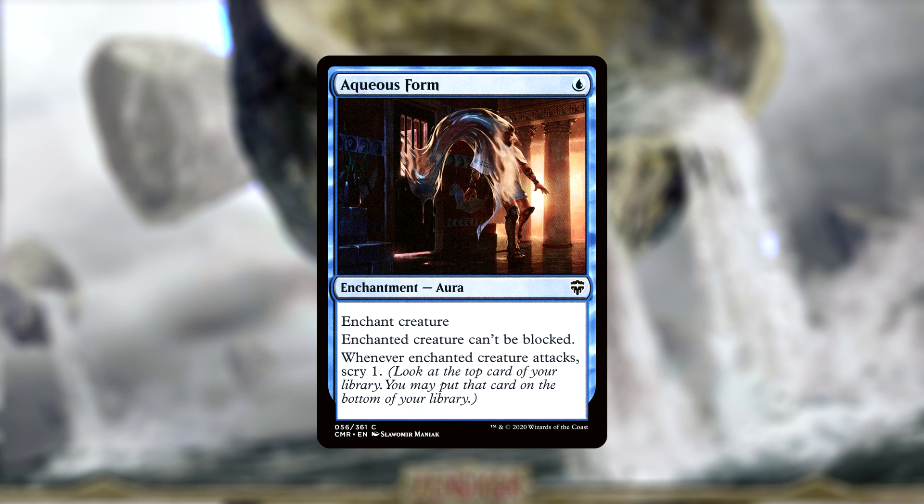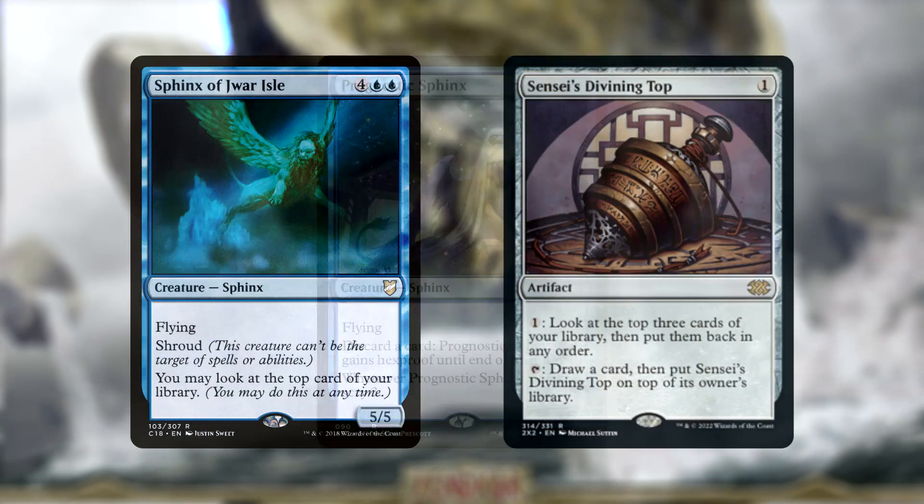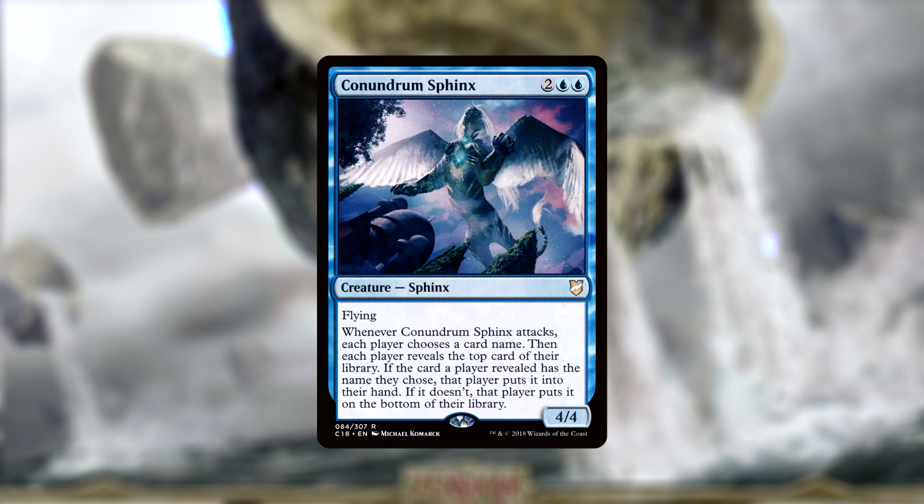We get this ability as well on cards like Prognostic Sphinx. For three-blue-blue, we get a 3/5 Flying Sphinx that by discarding a card gains Hexproof until end of turn and taps itself, meaning it's not able to attack, but it also can't be targeted. However, when it does attack, we get to Scry three. We also run regular cards that just let us know what is on top of our library and make use of it — cards like Sphinx of Jwar Isle or Sensei's Divining Top that will always let us know what is on top of our deck, which pairs well with Conundrum Sphinx. For two-blue-blue, we get a 4/4 Sphinx that whenever it attacks, we all choose a card name, us as well as our opponents, and then we reveal the top card of our libraries. For the players that reveal the chosen card name, they put that card into their hand, and if they don't, they put it at the bottom of their library. This is basically free card draw for us in that we should always know what at the very least the top card of our library is.